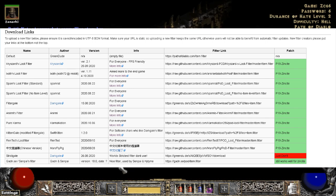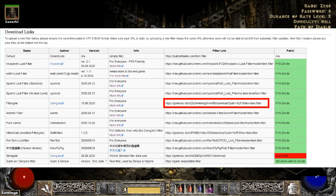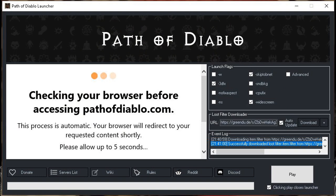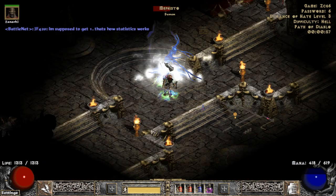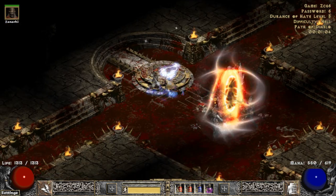Once you decide on which loot filter you want to use, you simply copy the loot filter link and then open up the Path of Diablo launcher. On the right hand side of the launcher you will see a little box that says 'loot filter downloader.' You paste the link into the URL box. You can check the box 'auto update,' which will auto update your loot filter anytime the author actually makes changes to it, and then you click download.